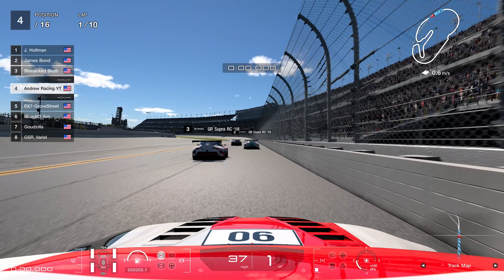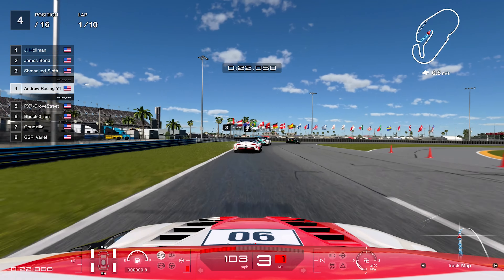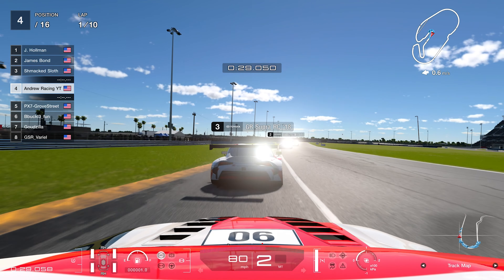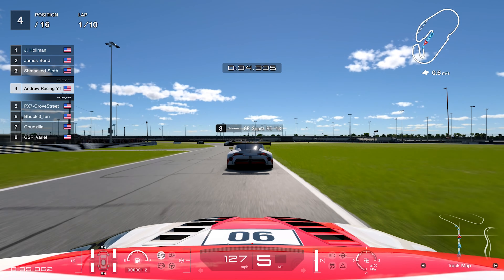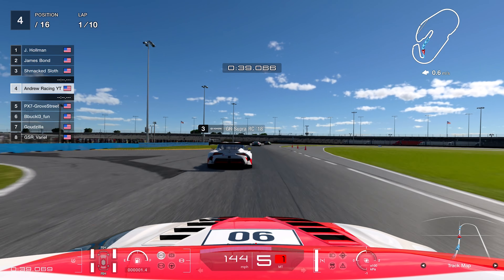The Toyota Supra was basically the meta car for this race. Looking at the entire field, I think everybody decided to pick it because if you didn't pick the Supra you basically weren't going to be competitive. This car is just way too quick on the straights, corners really well — at this point there are just no downsides for this week around Daytona.